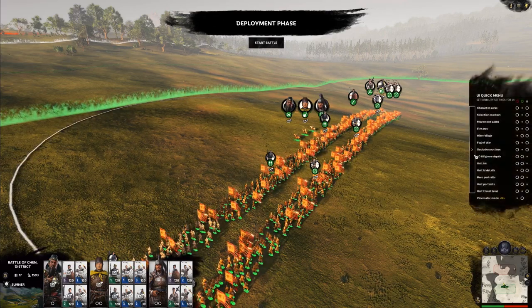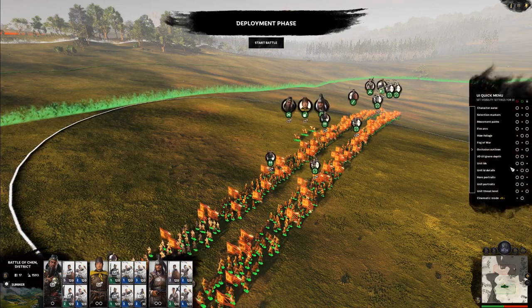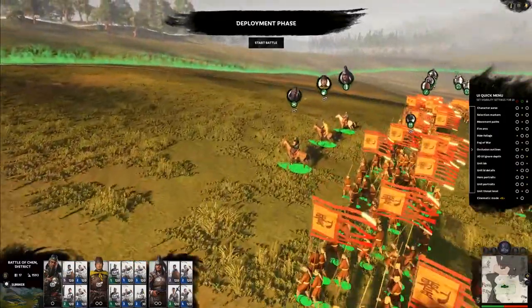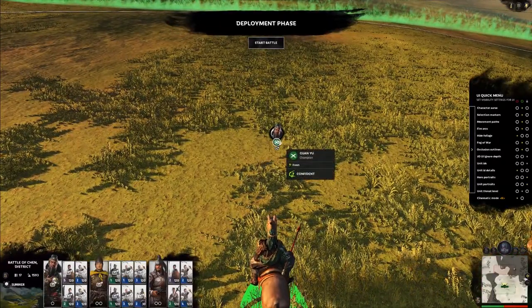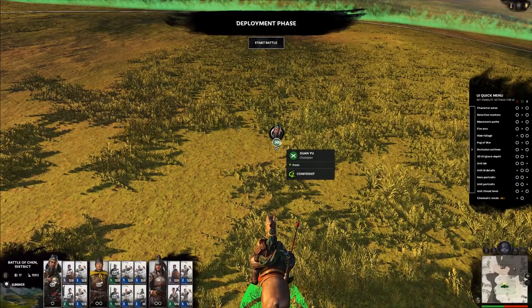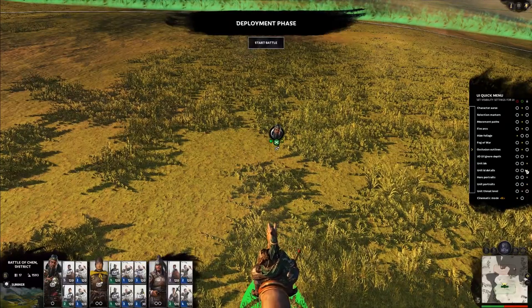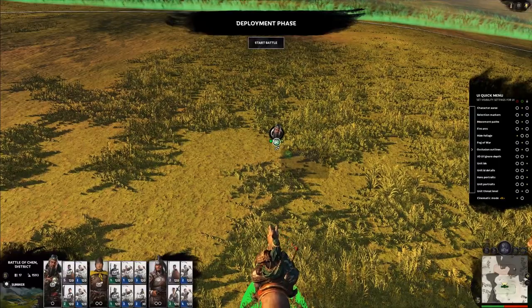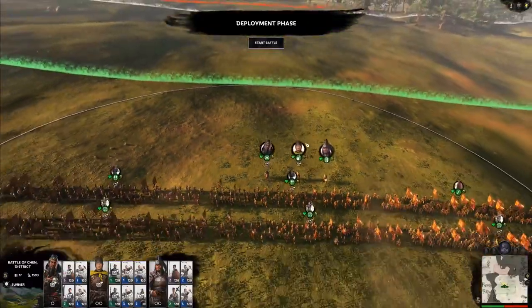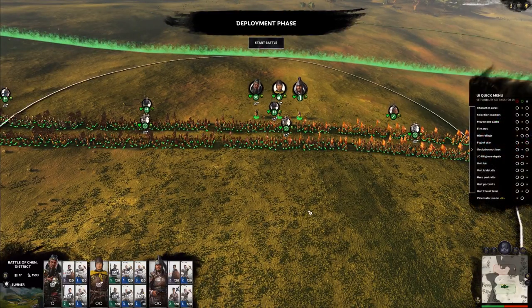If they're always off, even spacebar won't turn them back on. Unit ID details is another thing — I'm going to zoom in over to just one of our heroes. You can see he's a champion, he's Guan Yu, he's fresh and he's confident. But I don't know that at a glance, and I'd like to. So I padlock unit details — this will tell me that he is fresh and confident right now. That way, when I'm just looking at the battle map, it gives me a lot more information at a glance rather than having to press spacebar.